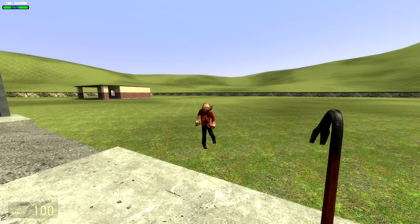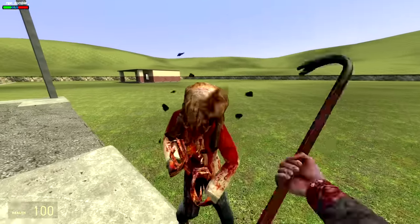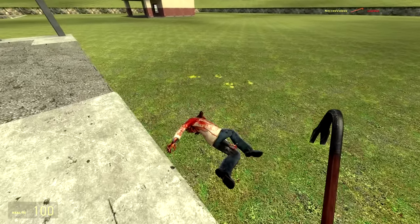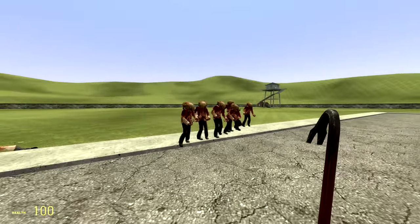So in Garry's Mod, every time you fight a zombie, it's not really all that difficult of a task. A few crowbar hits here and there, maybe a few pistol shots, and he's as good as dead. But of course, that all changes when you are surrounded by a horde of them.